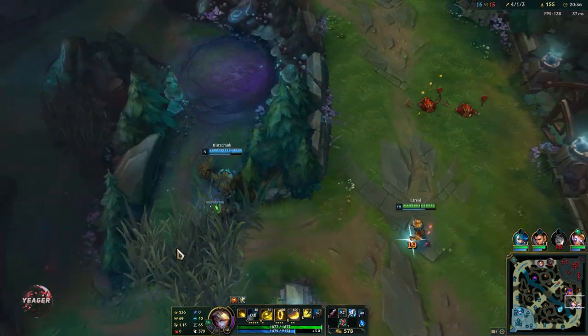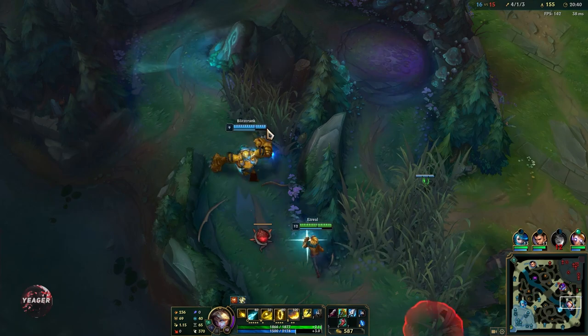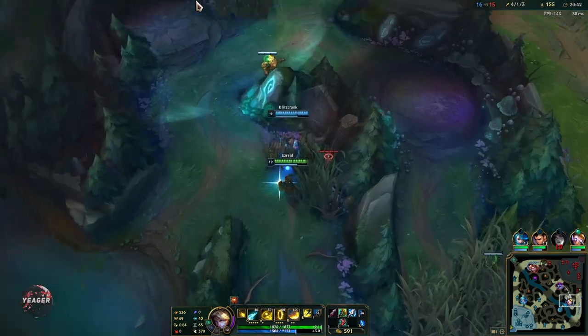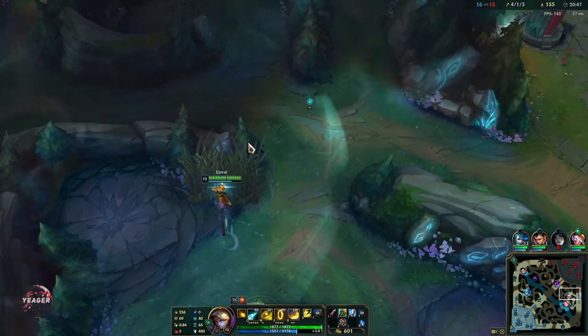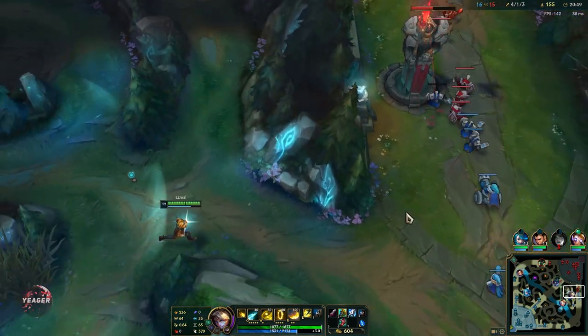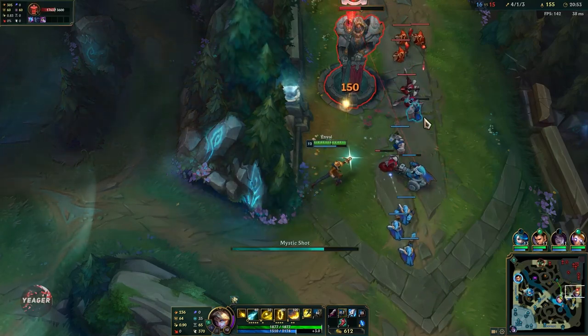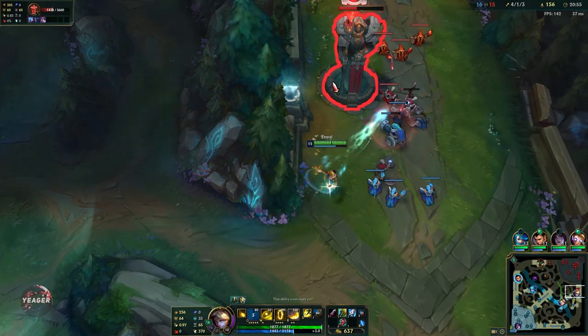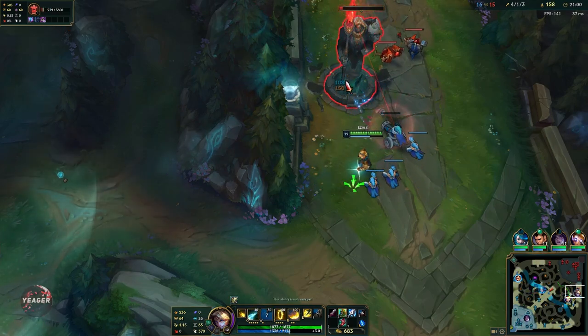You don't want to be split pushing as the AD carry. But if your bot lane goes mid, you can be in the side lane - just make sure that when you pick up a wave, you quickly rotate back to your team again. Otherwise you will not make it in time if a fight starts, because you don't have Teleport. You do have Exhaust on Ezreal mid so you can survive those 1v1s and even win them.